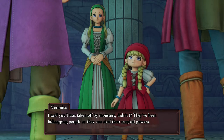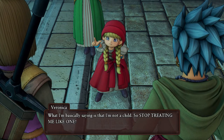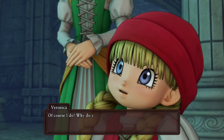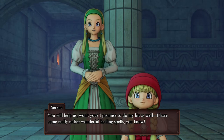I told you I was taken off by monsters, didn't I? They've been kidnapping people so they can steal their magical powers. Well, I wasn't gonna let them have mine without putting up a fight. But the more I resisted, the younger I got. Instead of draining my magic, they drain my... age. What I'm basically saying is that I'm not a child, so stop treating me like one! Okay, we get it — you're not a kid. But you still look like one. Don't you want to do something about it? Of course I do! Why do you think I brought you here? I want you to help me clobber those stupid monsters and see if we can fix this. You will help us, won't you? I promise to do my bit as well — I have some really rather wonderful healing spells, you know. Well, that sounds useful.